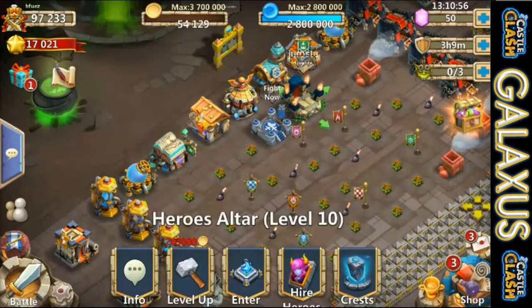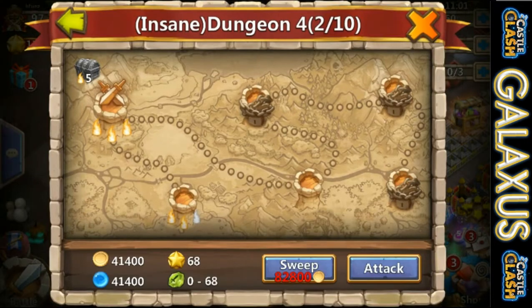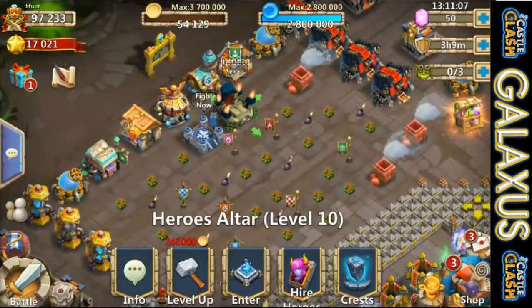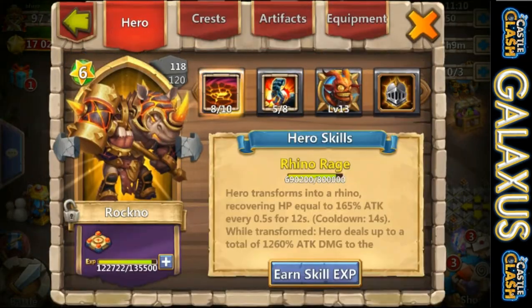A lot of that XP would go to waste since he's at 118, so we'll wrap it up. Actually, hold on — there is one more thing we could do. We did use that card and we ran out of gas. Let's go ahead and wrap the video up. We're going to leave Rock No at six star — he's gonna have to keep working on that. But isn't that lovely? He almost has him at nine of ten as well, so once he hits nine of ten he's going to be even stronger. Really really awesome account, looking nice!